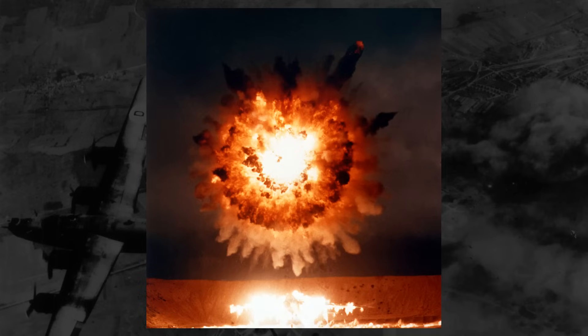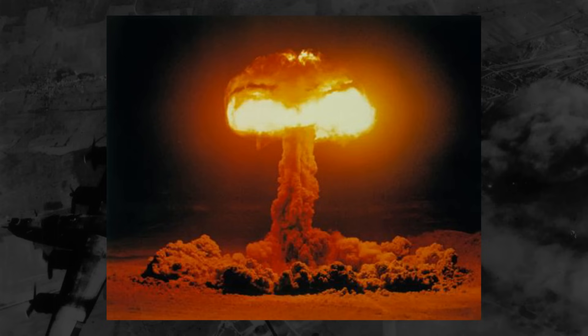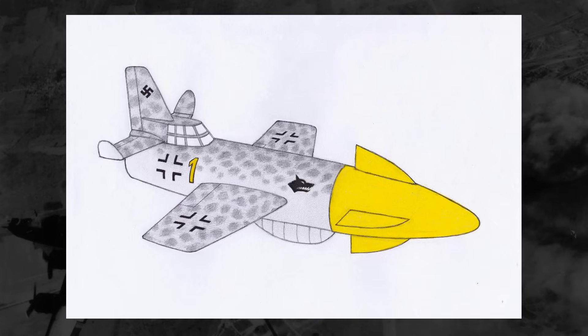Airburst weaponry is exactly what it sounds like: an explosive charge that explodes while still in the air, instead of when it makes contact with a surface. This kind of charge can have several benefits: it can spray shrapnel over a wide area for anti-personnel use, it can have the explosive force impact a wider area without being impeded by a struck surface, and at least in the case of nuclear explosives, it can limit radioactive fallout. In the case of planes like the SO-344, the intent was the second benefit — to have the explosion impact an overall greater area.